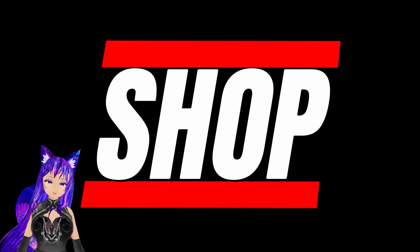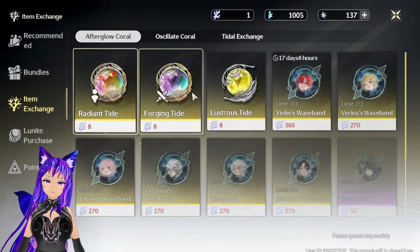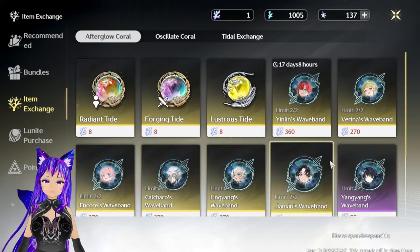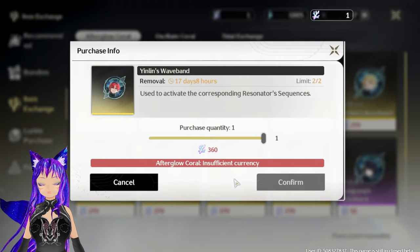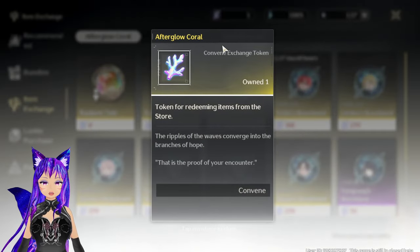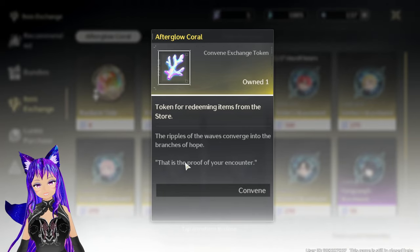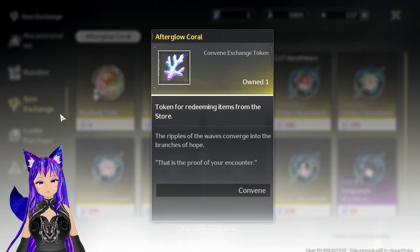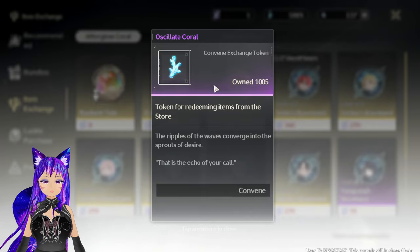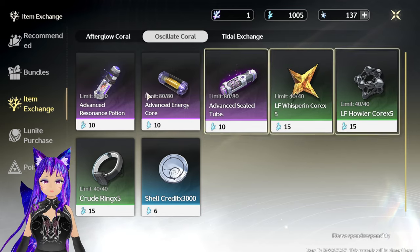One thing I learned is that in the shop, you can buy character copies — even event ones. To do that, you need a currency called Afterglow Korra. You get it by obtaining duplicate four-star characters or weapons. When you pull and get duplicates, you will get more of these, so keep that in mind — you can use them to buy items in that shop.